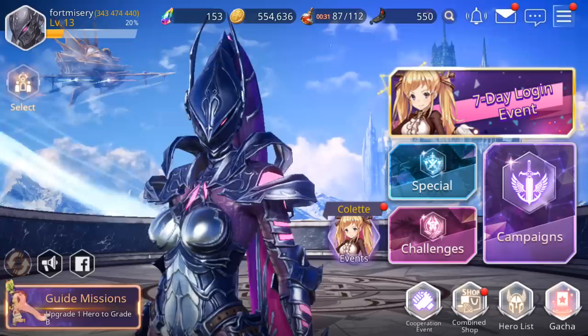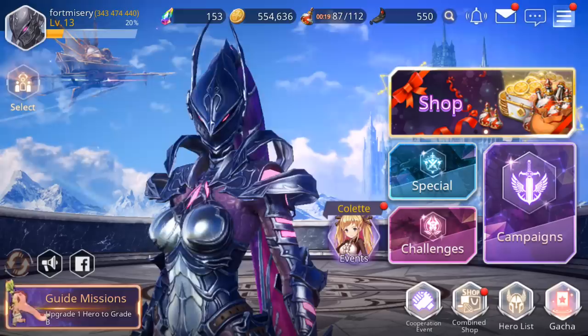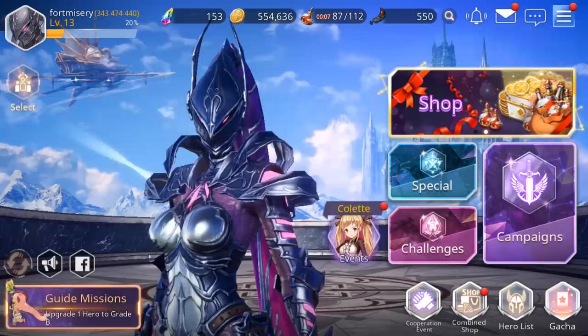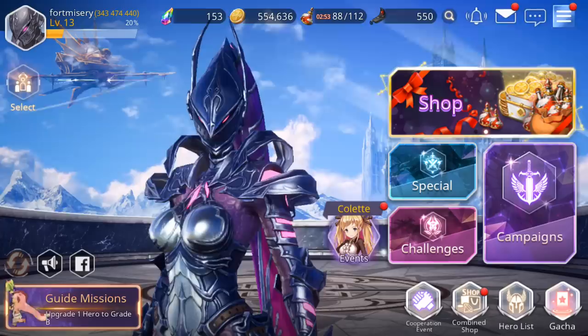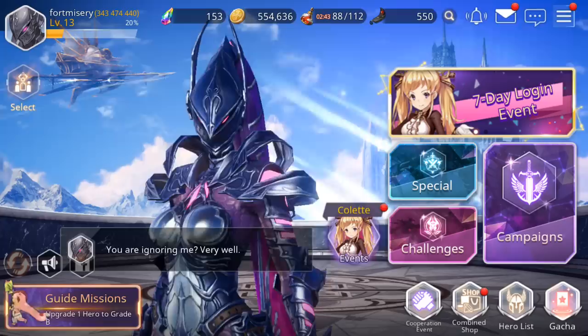I myself got 2 SSRs in my regular gem summons, but didn't get ones I wanted. But I did get a lot of dupes of Cicero and 2 Proxies — and both of those are very, very good 4-star SR heroes. Similar to Epic 7, there are a lot of 4-star heroes in PvP and PvE that are very useful, so you don't have to have a full team of SSRs. SRs are much easier to limit break — you need 5 dupes total to max out a unit and unlock their full potential.